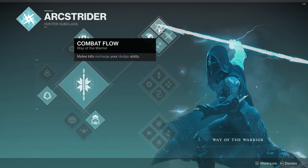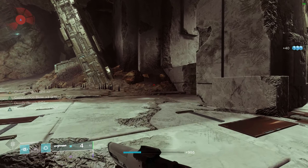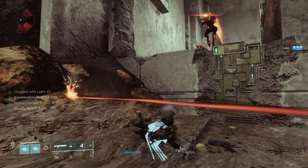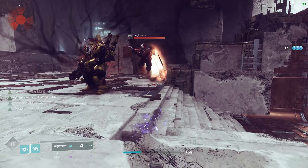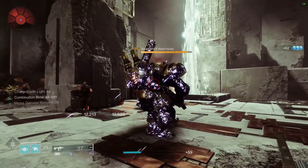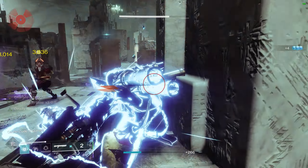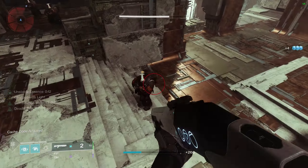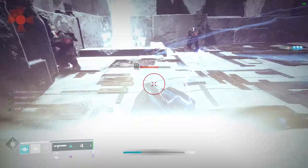The tree itself has a great back and forth — our melee refunds our dodge and then we can use that dodge to get our melee back. It's a very nice simple loop. Combining Combination Blow with a 1-2 Punch Shotgun allows us to deal some ridiculous damage with our melees, and we can take it even further by throwing in Tractor Cannon in our Heavy slot. It's sort of the Hunter's take on the classic Throwing Hammer or Shield Bash Titan builds.